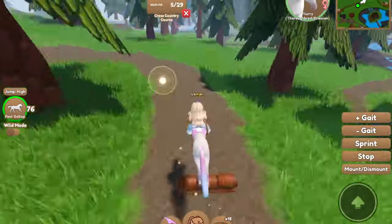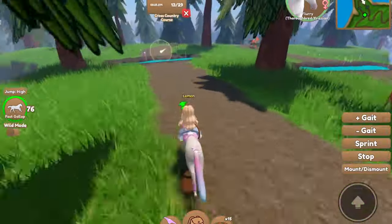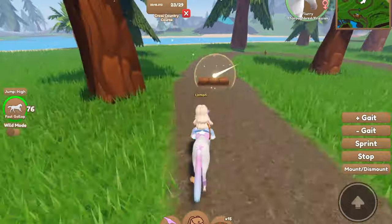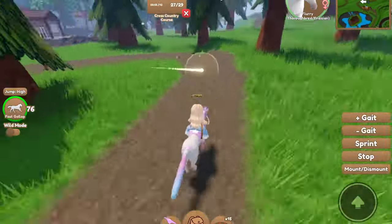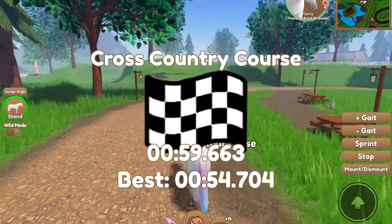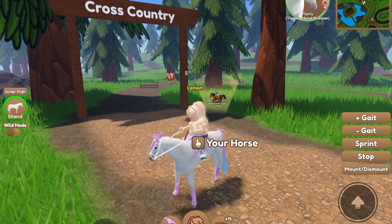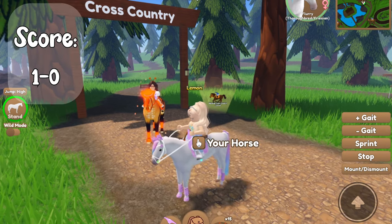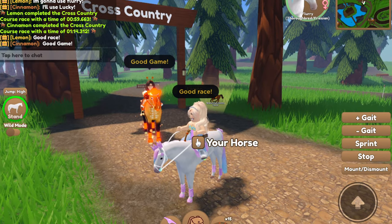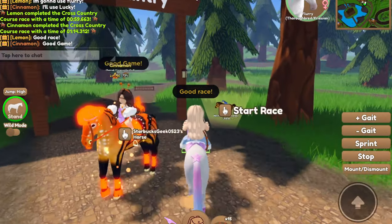I sped this part up, but Flurry was taking the lead. I usually use her for short distance races because she has the best speed stat out of all my horses — she's OG stat, so she can go very quick, especially on Roleplay Island where there is no stamina. I finished with a time of 59.663 seconds, and Cinnamon on Lucky finished with 1 minute 14.312 seconds. The score is now 1 to 0.